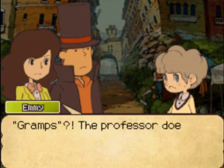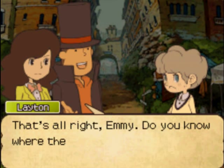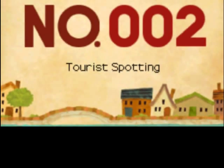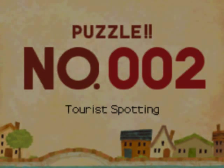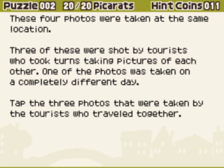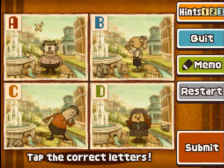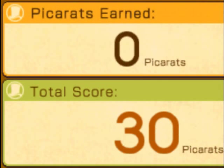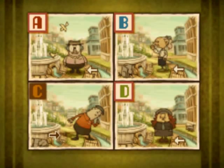Hey, Charlie. He wants us to solve a puzzle. Puzzle number 2: Tourist Spotting. These four photos were taken at the same location, and three of them were taken on the same day — one wasn't. Figure out which photo was not taken on the same day as the other three. The clue to this mystery is the shadows. The shadow in picture C doesn't match the other three, so those three were all taken on the same day. A challenging puzzle, to be sure. No puzzle is without an answer. That was a pretty simple puzzle.